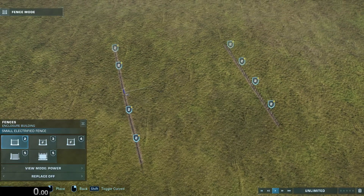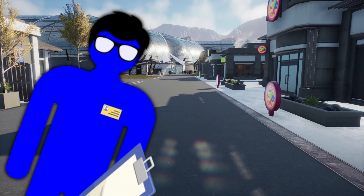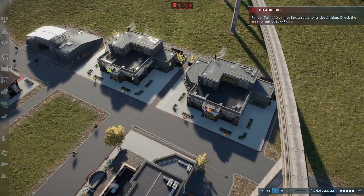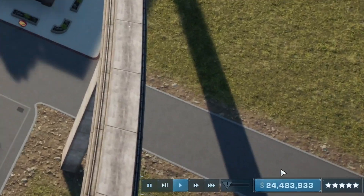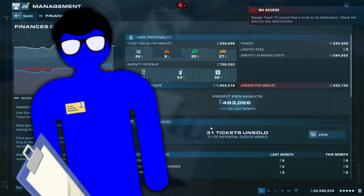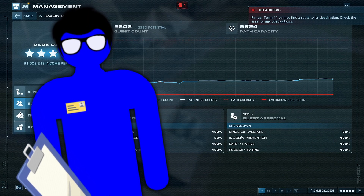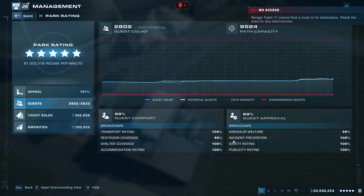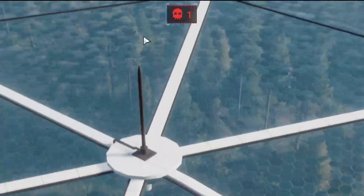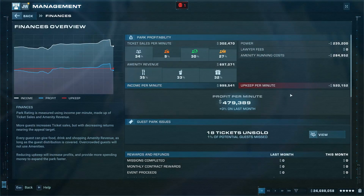We're not allowed to just close off the flood with one wall the whole way through. Throughout this video, we will be judging each park's performance based on a number of factors: the park's stars after the disaster, the profit, the safety rating and incident prevention, the dinosaur threats, and finally, we will be assessing lawyer fees.